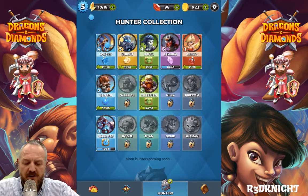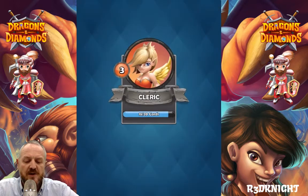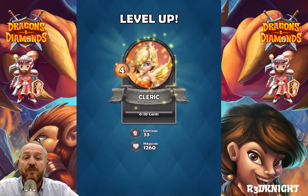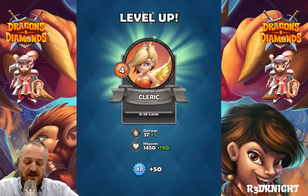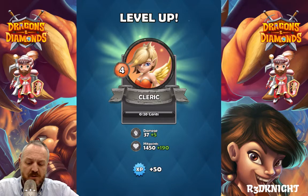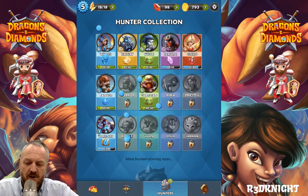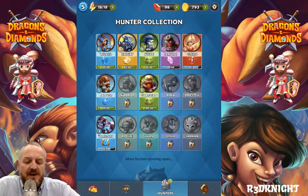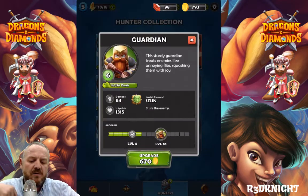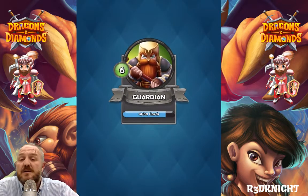We can still upgrade her again — 130 coins for the next one, taking her up to level 4, and she does look beautiful. Now we could do her one more time if we get an additional five cards. The samurai still needs 20 cards, but the witch, the knight, and the wizard can also be upgraded, as can the guardian. I'm more interested in upgrading the guardian at the moment because I like to use this one a lot — I'm going to use a big 670 points to upgrade him.